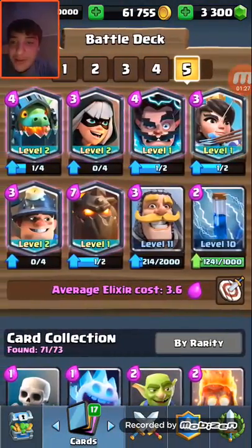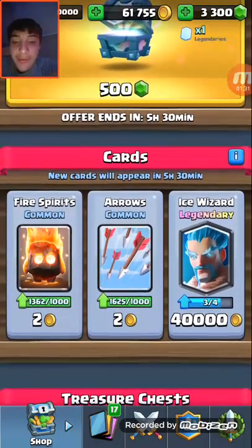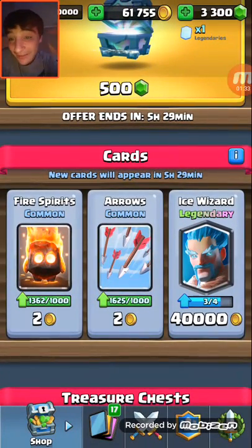I just want to show you my surprise right now. Look at this — a Legendary Chest in the shop, and the Ice Wizard! We will get it to level 3, guys. Level 3! My first level 3 is so exciting, but I'm honestly debating on what to get first.